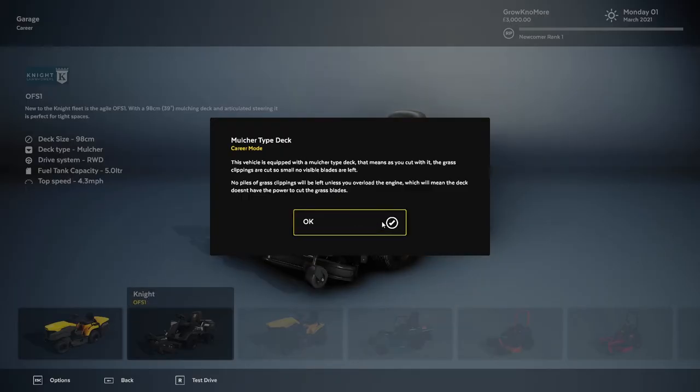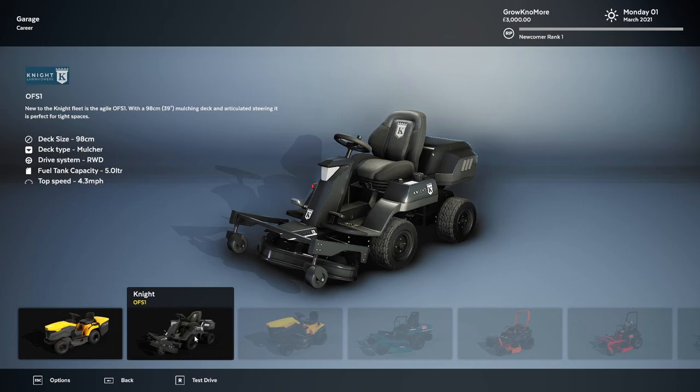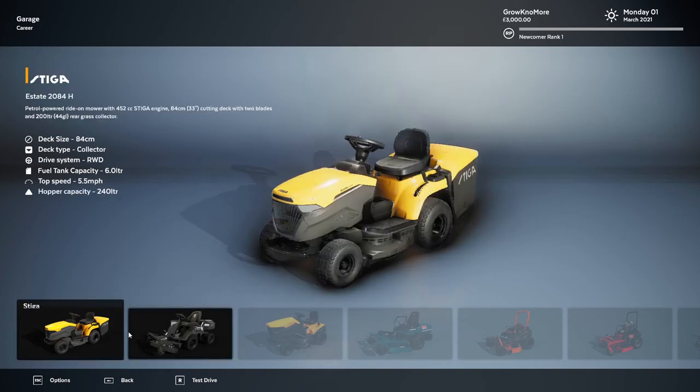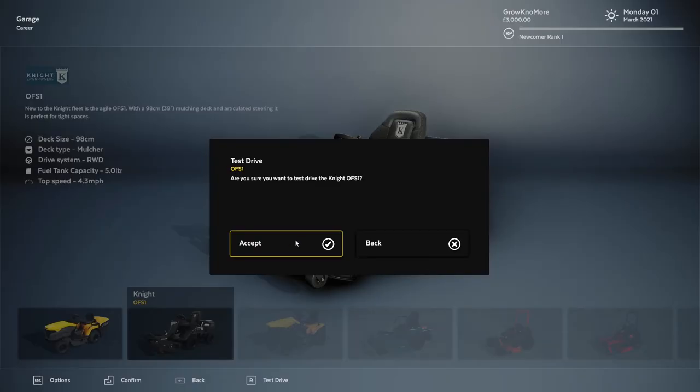Mulcher type deck: as you cut, the grass clippings are cut so small no visible blades are left. No piles of grass clippings will be left unless you overload. Let's see here - we've got a deck size of 84, rear wheel drive, six liters of fuel, hopper capacity 240 liters. We've got a deck size of 98 mulcher. I'm gonna go with that one, we'll test drive it, see how this works for us.